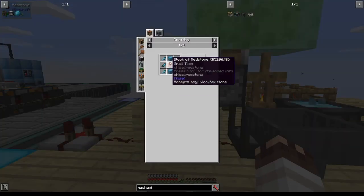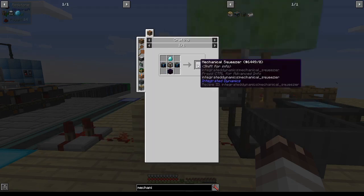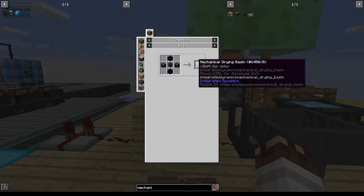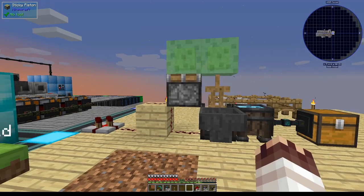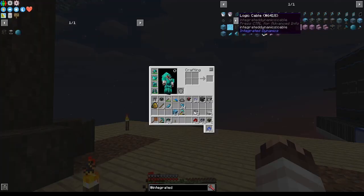If you have these materials, which require some extra crystallized mineral — so you have to do this system first — you can turn the squeezer and the drying basin into mechanical versions of themselves, which require RF. So if you have RF, that is obviously superior to this system. It's time to get started with actually using Integrated Dynamics and setting it up.